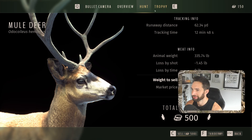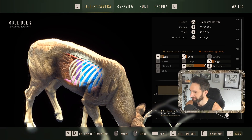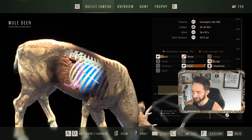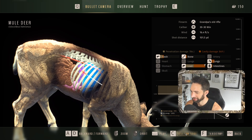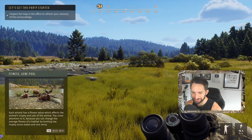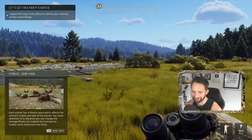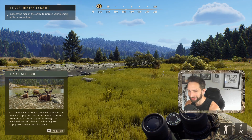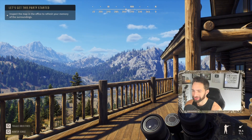Awesome — first deer is down, let's sell it. One thing I noticed is you can't click on these options — you have to hold the button all the way through until it completes. There we go, sold it. Fitness gene pool: each animal has a fitness value which affects its trophy and size. Pay close attention because you can change the average fitness of the habitat by hunting low trophy score males, and vice versa. Just take a look at this beautiful incredible view.